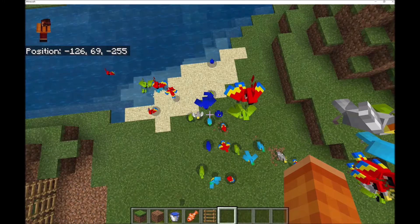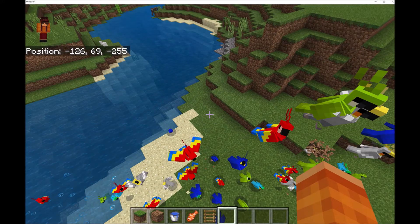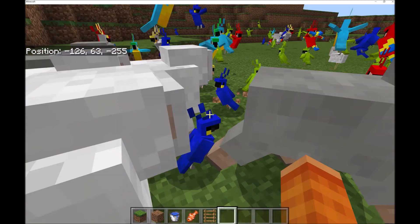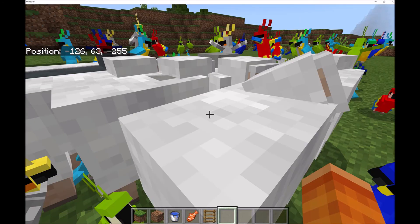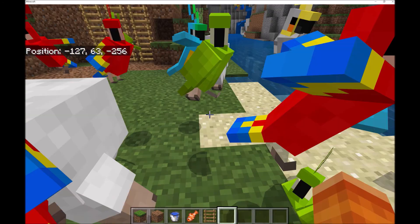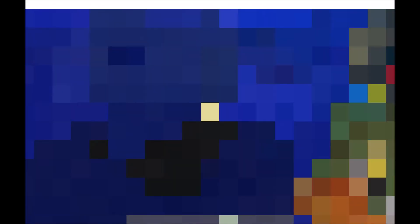What happens when you fall? You spawn sheep. Okay, let's fall. Oh my goodness! Look at all these sheep, they're everywhere! Green sheep, white sheep, brown sheep, black sheep.